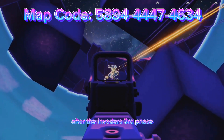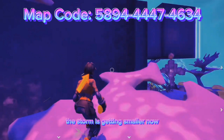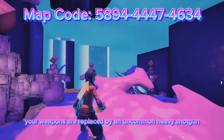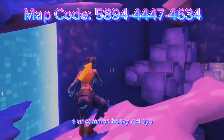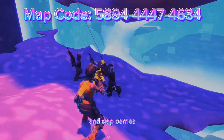After the invader's third phase, things really start to kick off. The storm is getting smaller every new phase, and now your weapons are replaced with an uncommon Heavy Shotgun, an uncommon Heavy Red Eye, an uncommon Blink Mag SMG, and Slap Berries.